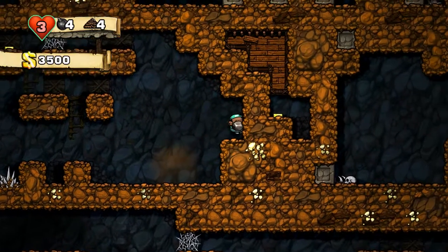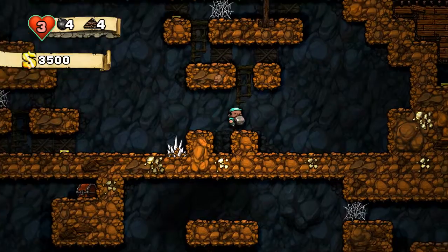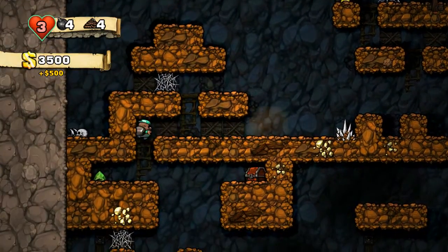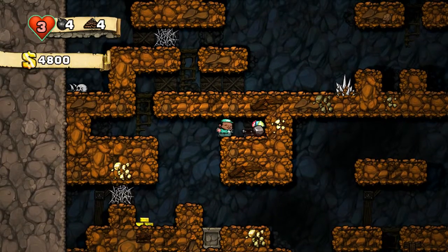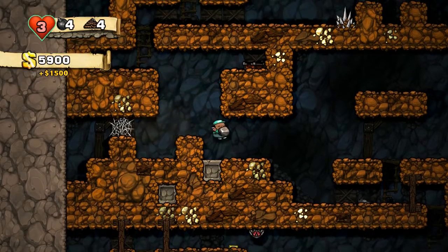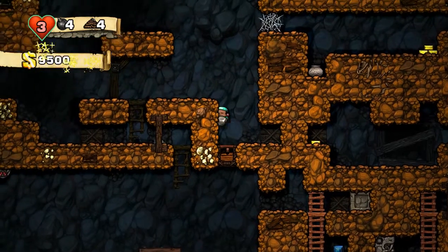Can I get up there? I feel like I should be able to. Oh well, probably not. Is there anything over there? I don't think so. We'll just check out this chest. Get some gold. Seems like there's plenty of gold on this floor, which is nice.